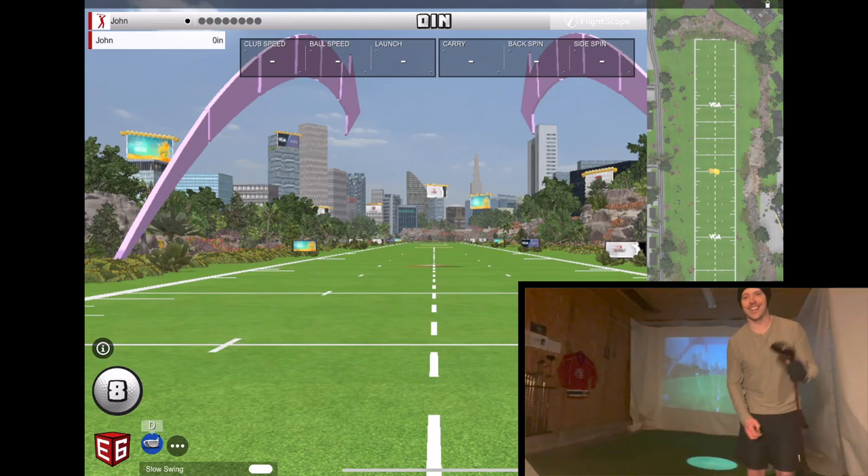All right, real quick here. I just downloaded the new world long drive challenge on the Mevo Plus, or the E6 Connect for the Mevo Plus. It looks pretty cool. I'm going to give it a shot. I've got eight swings. I've got the traditional grid style thing here. There's no wind, there's no elevation. It's just about piping a ball out there on a flat surface seeing how far you can get it. My goal is going to be 315. Let's try to get 315.